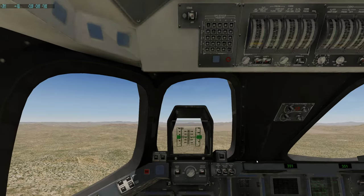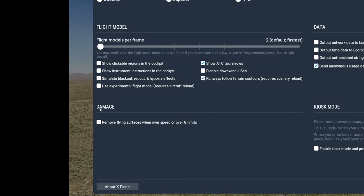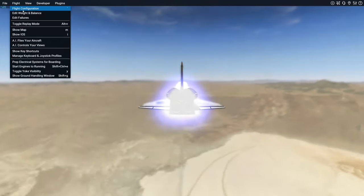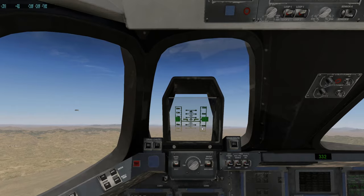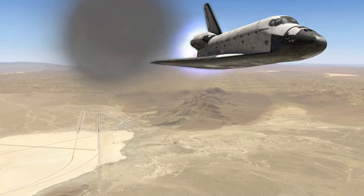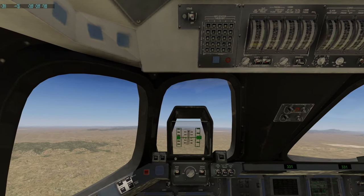We can't really get any faster than that, so let's remove that option so we can keep getting faster and faster. Let's refuel the aircraft right now. TCAS alert — oh my goodness. 2.3, let's see if we can make it past 2.5.